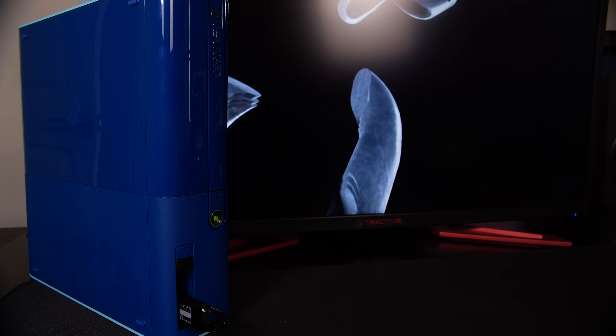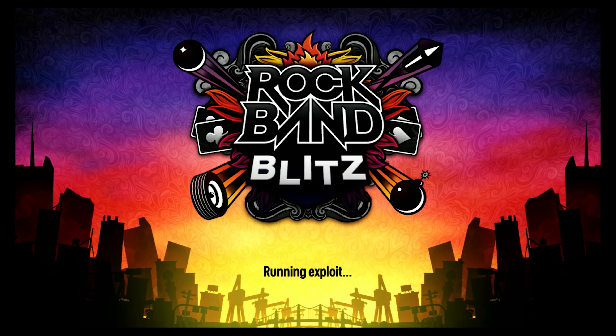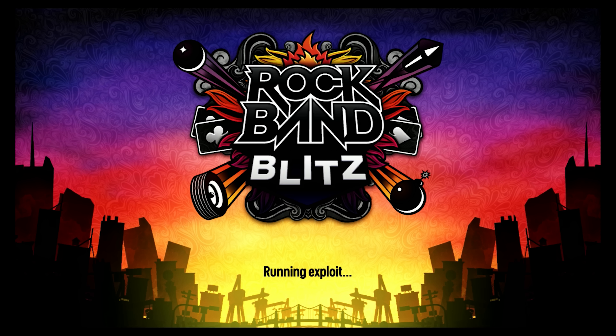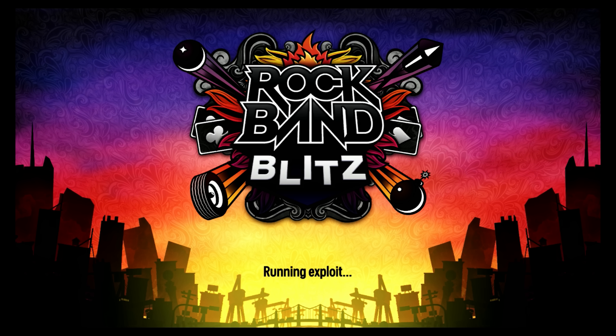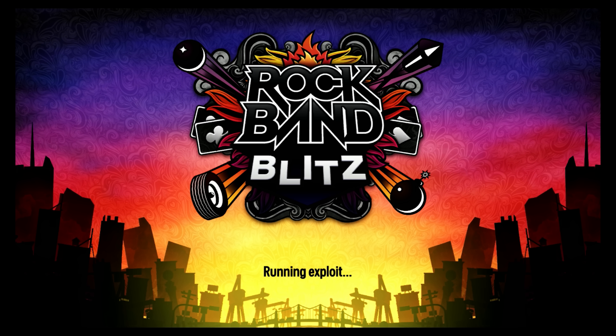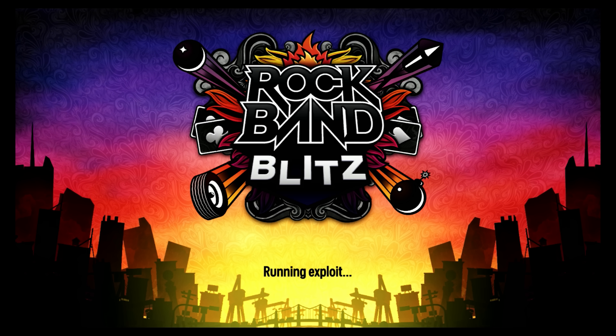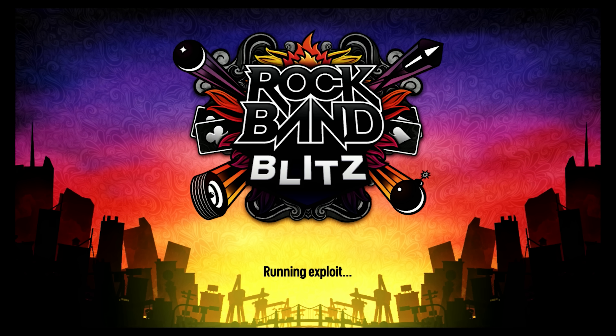Using Rock Band Blitz trial won't cost you anything and is the preferred way to run the exploit. Not only does it cost you nothing and can easily be put on a USB stick, but the background pattern is a good indicator that the exploit is continuing to run. If it stops scrolling or if it freezes, it indicates that the Xbox 360 has frozen and it needs to be rebooted and retried.